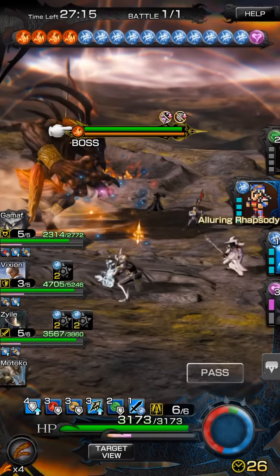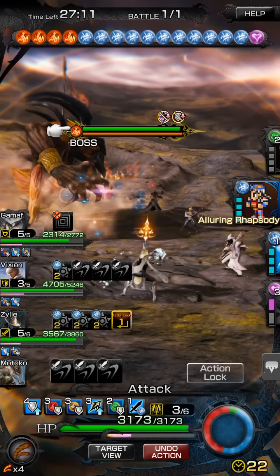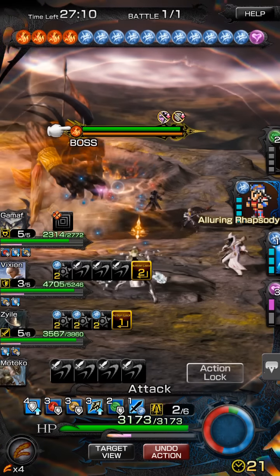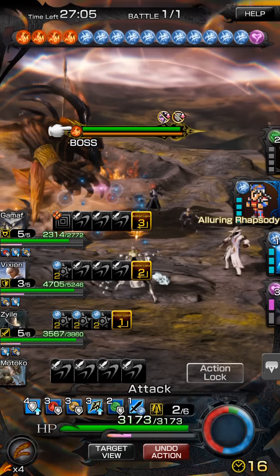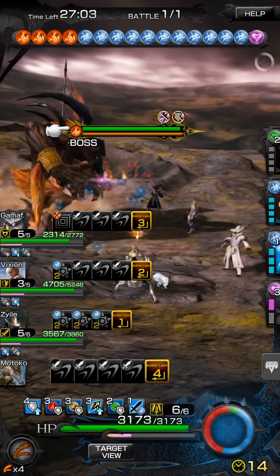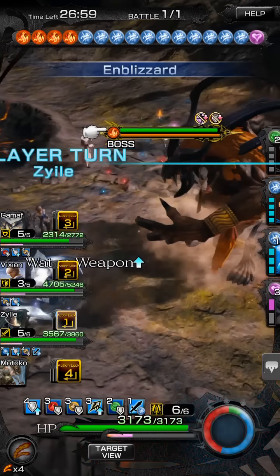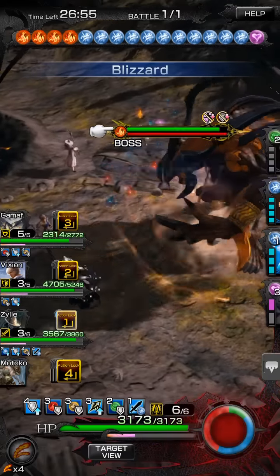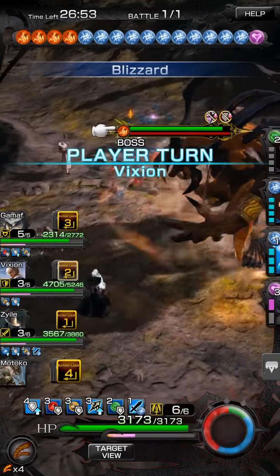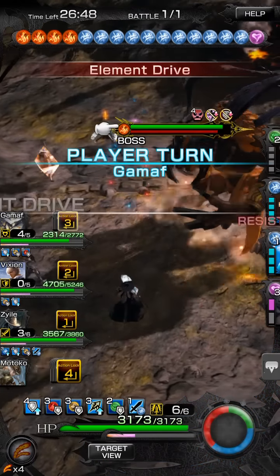So in order to give the white mage another turn and more time, I go ahead and choose not to break here. I use as many actions as I think is going to be required to get the boss as low as possible without breaking. And on a hunter, I feel like four actions with Artemis up is probably going to get me really close.